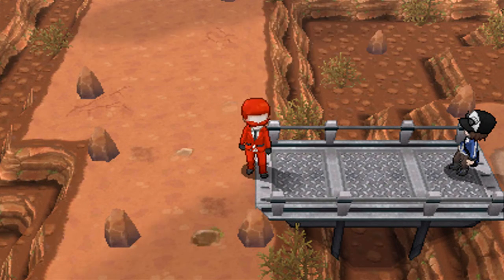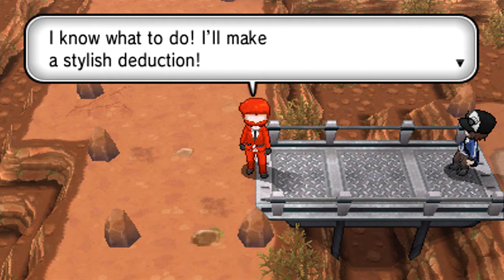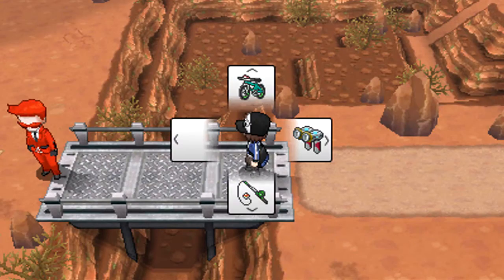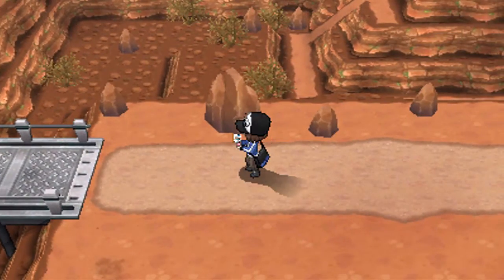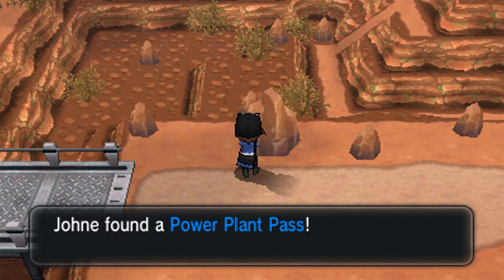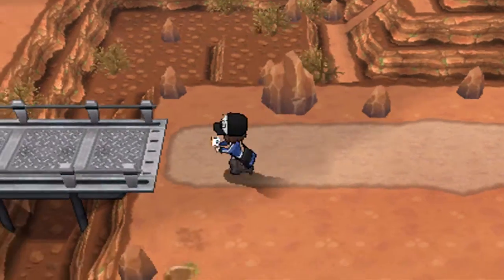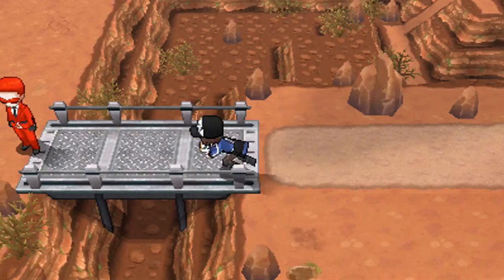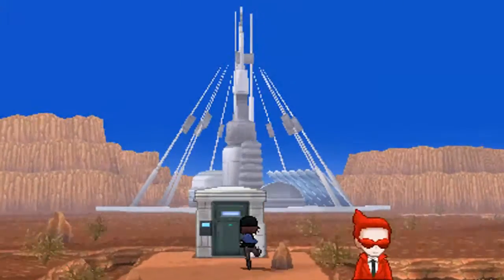The Team Flare stylist runs away — where's my Power Plant Pass? Did I drop it? Using Stylist deduction: I must have dropped it when I was feeling around that boulder nine steps east of where I'm standing. A dowsing machine? Like that lady that gave us one on the beach — the Dowsing Machine is going to pinpoint the Power Plant Pass that will let us into this building, where I can only assume more Team Flare members are hanging out.